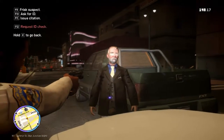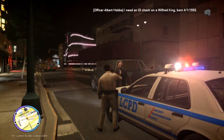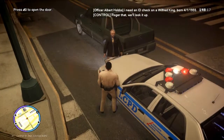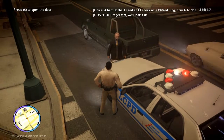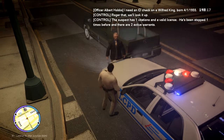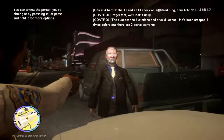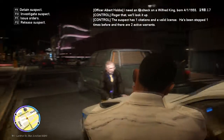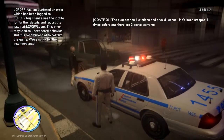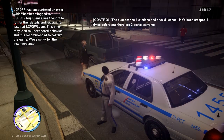Investigate him and then request an ID check — let's see what we got. Give it a minute: 4-1-1995, one citation, two active warrants. Okay, we're not gonna — oh my god. And there it is. We're probably gonna disregard this other car right here.